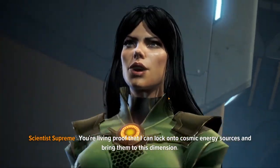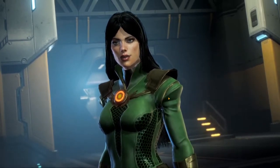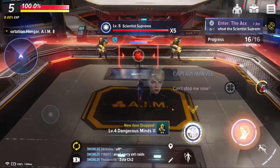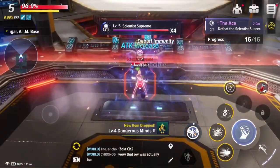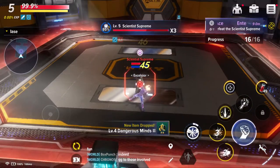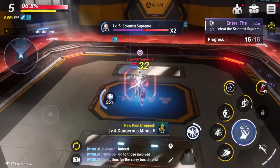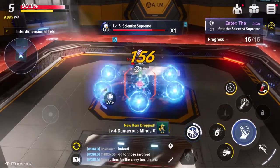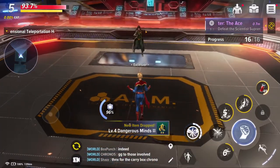We get Scientist Supreme in a cutscene - she looks really well designed. You'll notice up on the left next to Scientist Supreme's name there is a gauge, and that gauge is basically her guard. Once it gets down to zero you've guard broken that character, which opens them up to serious critical damage and critical rates. A really annoying part about this is they put the power gauge right in the middle of the action on screen, especially awkward for flying characters.